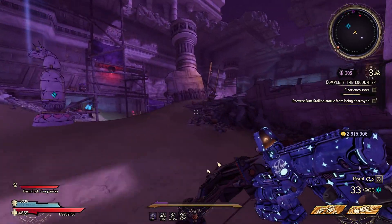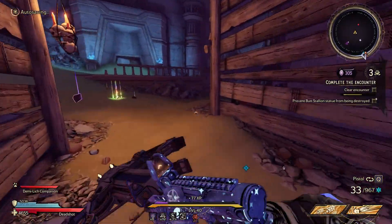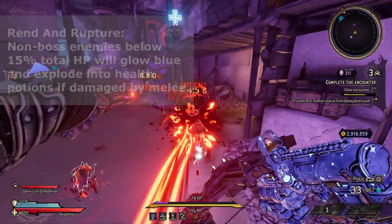Curses are broken into three categories: easy, medium, and hard. Easy curses give you a plus 30% bonus crystals to every crystal you pick up, and this stacks as well.